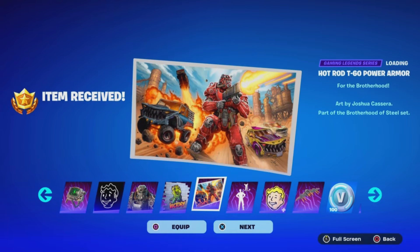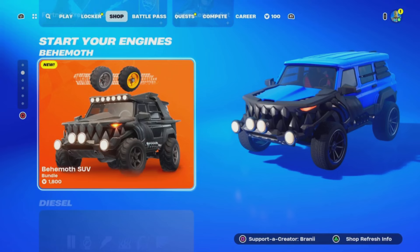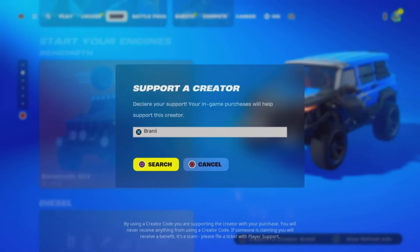Comment down below your Epic Games username letting me know which cosmetic you want from today's item shop. And if you would like to support me furthermore, be sure to use supporter creator code BRANNY with two I's in the Fortnite item shop, as I am an Epic Partner with Fortnite, hashtag ad. And if you do use my code, comment down below saying 'I use your code' and I will give your comment a heart.